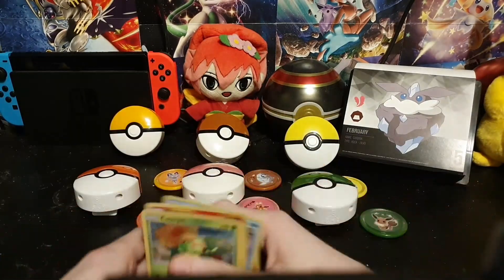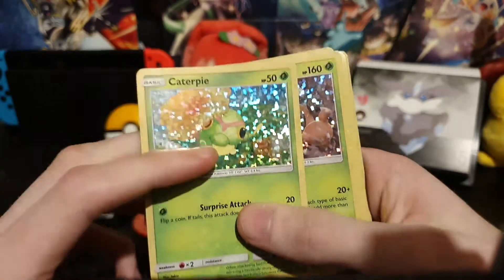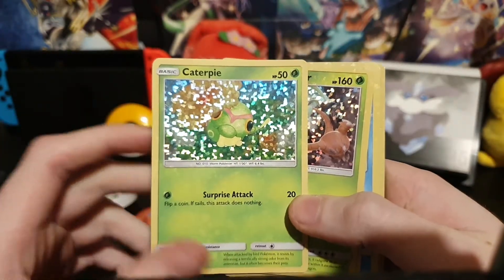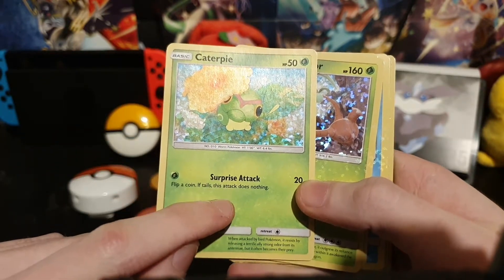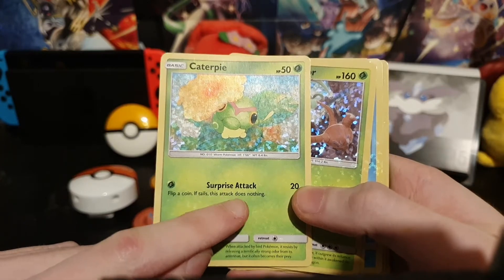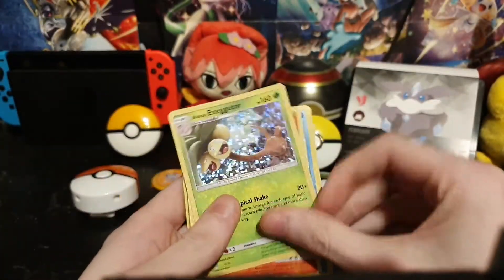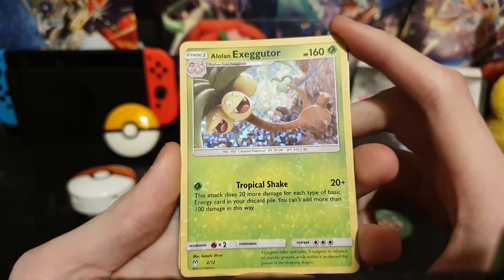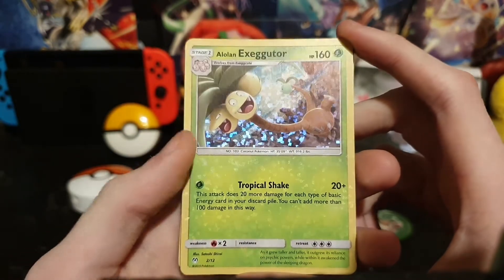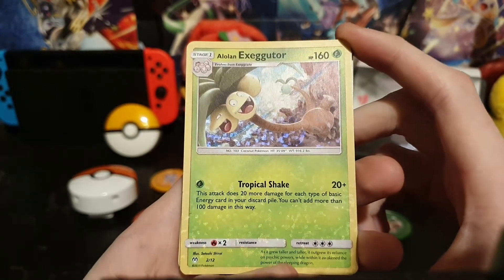So, card number 1 out of 12 — there are 12 cards total and you get a Pokemon card. Card 1 is the Caterpie, and it has the surprise attack with a coin flip. The second card, number 2 out of 12, is the Alolan Exeggutor with HP 160, and it has Taku's Tropicals move.